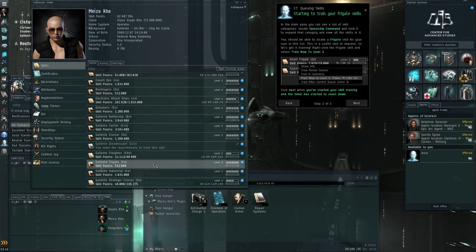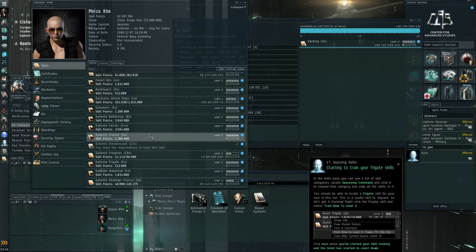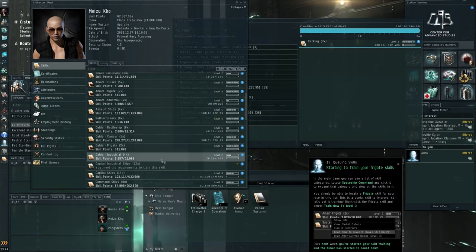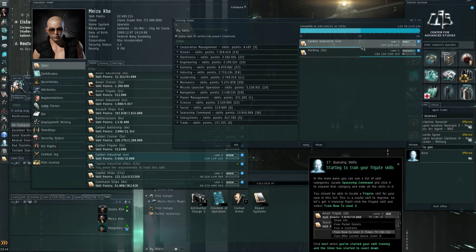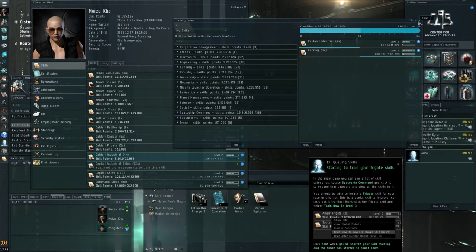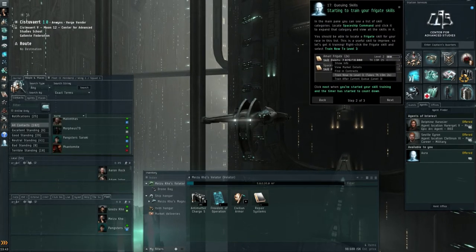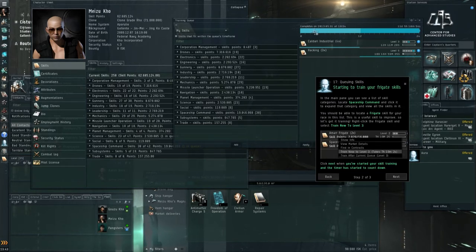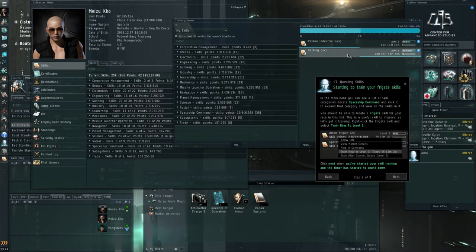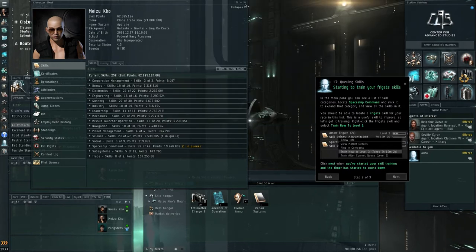The Gallente Frigate skill is already at level 5 for me and the tutorial suggests training it to level 3. To start training a skill, you can simply drag and drop it into your skill queue. For example, Caldari Industrial would only take 12 hours. Now Caldari Industrial will be done in 12 hours and Hacking level 5 will be done in 10 days. For any player starting out, I'd say always try to have this bar filled — keep it clear 24 hours ahead so your character continues to train and you don't waste any time acquiring skill points.